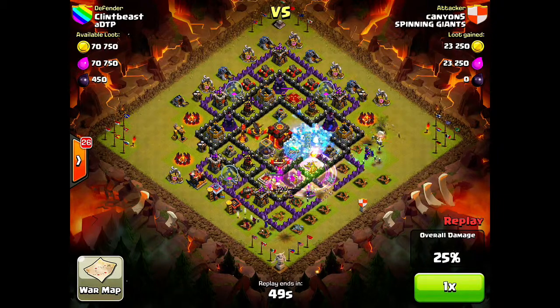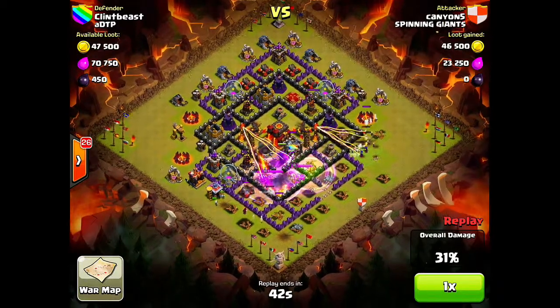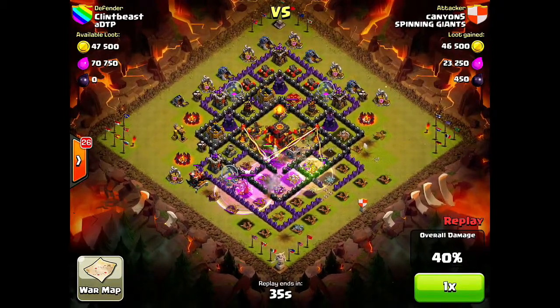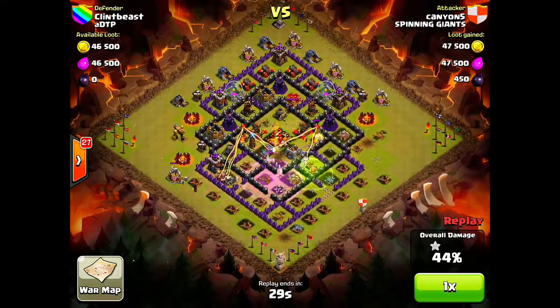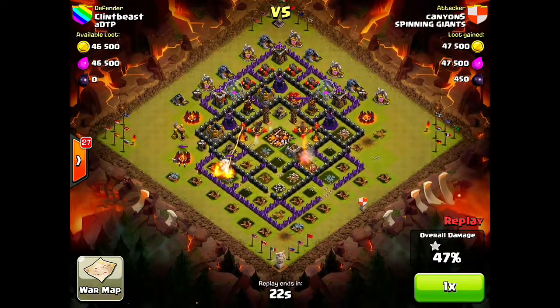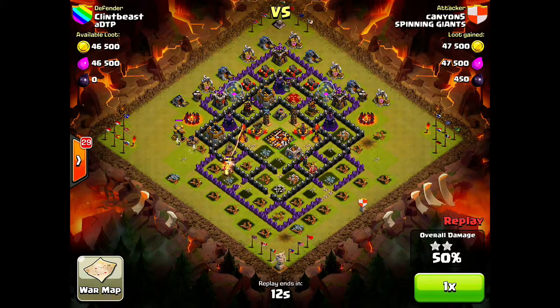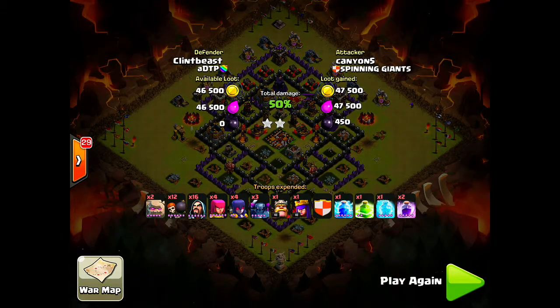He's inside just like that. His queen is roaming around, destroying that archer tower. Just one more jump and they're into the town hall — the PEKKAs breakthrough, throws down a rage spell, they're in the town hall compartment. Are they going to get the two-star? The PEKKAs are in, locked onto the town hall — the town hall's down. He's at 44%, now looking to get 50. He's got 45, 47 — this is where it comes in clutch. His king is at 47%, a wizard destroys one more army camp, he's at 49. All he needs is one more — the inferno locks on, and there we go: 50%. Two-star for Canyon5. Great raid by the man.